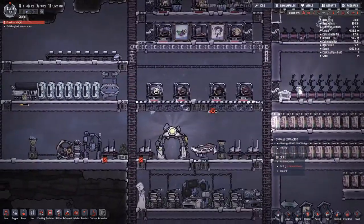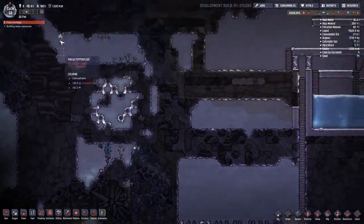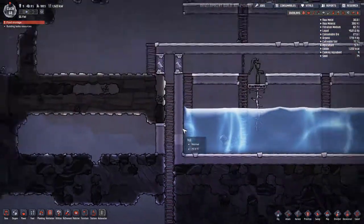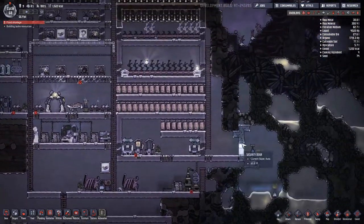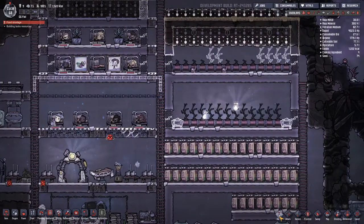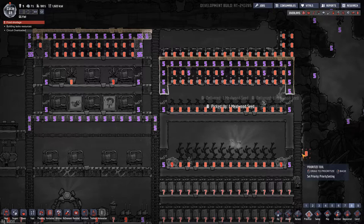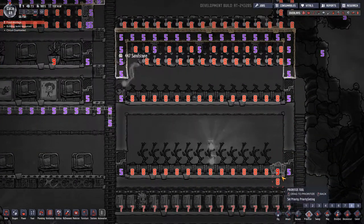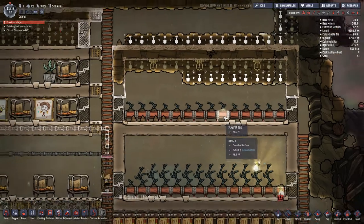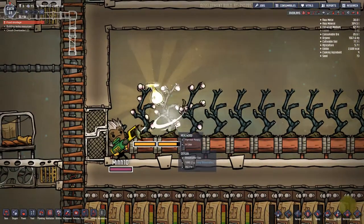It looks like everyone is doing pretty good — everyone's doing fantastic right now. Except for the food — we're running out of food, which doesn't seem good. Looking at it now it actually looks pretty bad. Oh god — well, these are about to pop so hopefully they'll be good. Let's pray. They're good — they're growing out! We've been saved, our food source is all good.